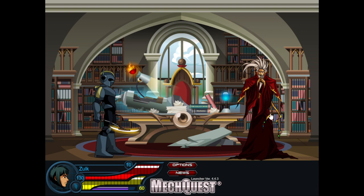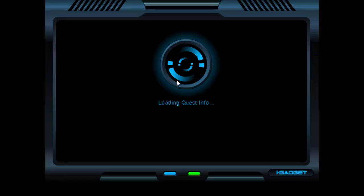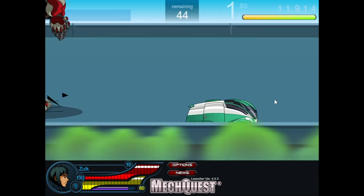Look - Nurse Helia needs your help, she may be able to cure Size Zero. Let's find a cure then. Nurse Helia would like to try a new technique to cure Size Zero. She is currently at a MASH camp on the outskirts of town. Due to a wartime shortage of ambulances we will need to use your van to transport Size Zero to the camp. Unfortunately the road ahead is very dangerous - the Shadow Scythe have sent a new unit called a bloodhound to hunt down Size Zero. You must outrun it; the bloodhounds are relentless.